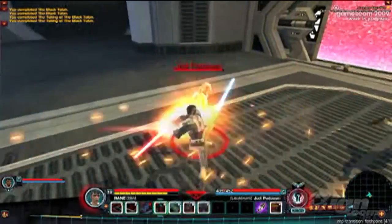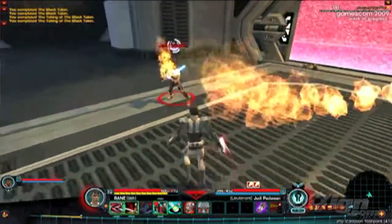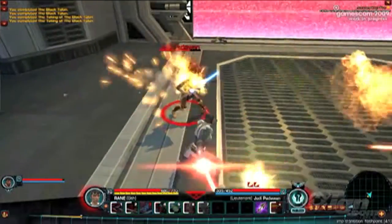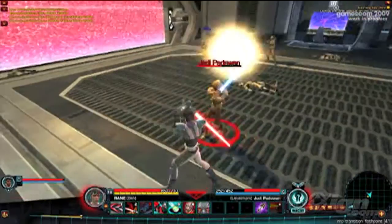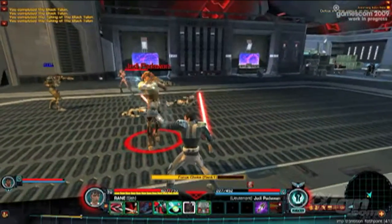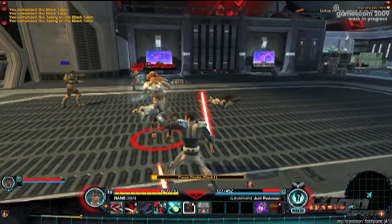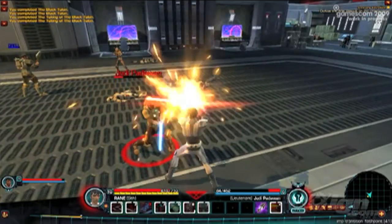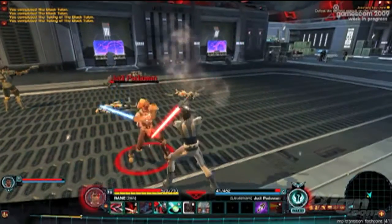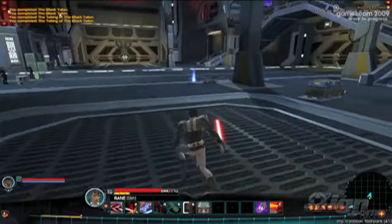And here we have our first lightsaber on lightsaber battle. We've got a Jedi Padawan — not a full-fledged Jedi. Let's see how our Sith Warrior fares against this target. And he finishes him with an impale. They're not too difficult, but it sounds like they're not done with us yet — they're breaking through the bulkhead in the center of the ship.